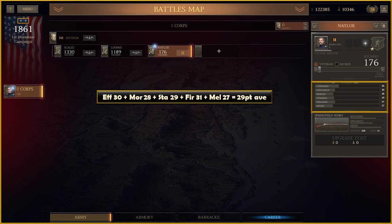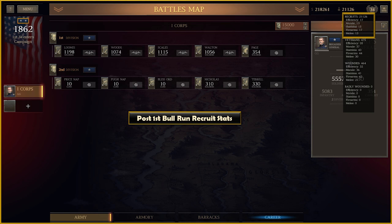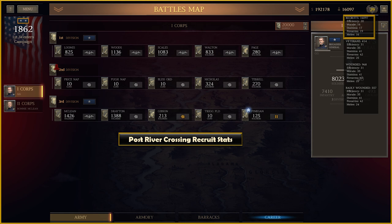An average of 30 stat points in all categories will allow a 1-star unit to be made with a captain. So if you had 10 in training and formed a new unit placed in reserve, it could level up to 1 star without ever fighting. Four units formed after First Bull Run with 10 in training had their stats increase by 5 at River Crossing and by 5 again at Logan's Crossroads — all while never deploying to the field.